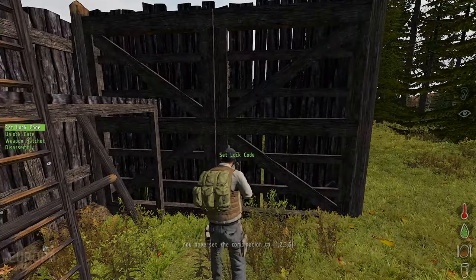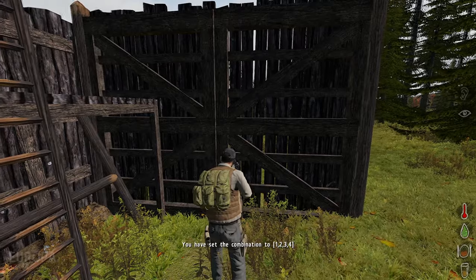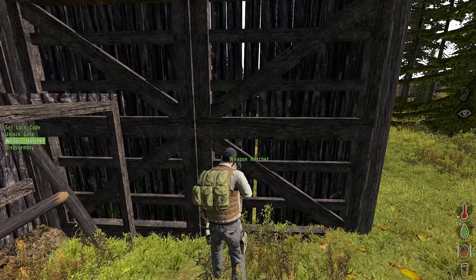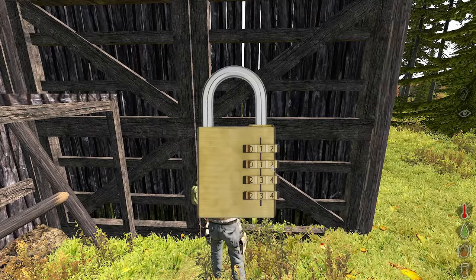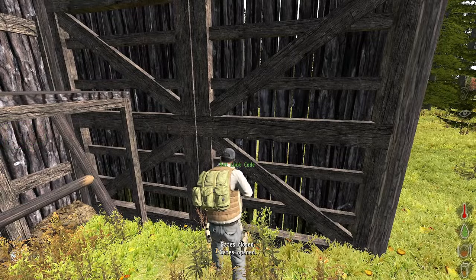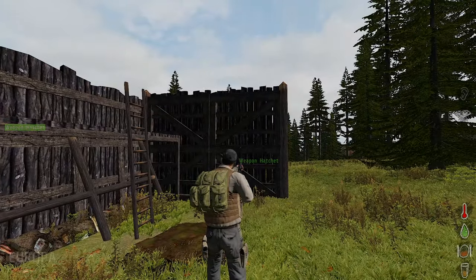I set the wrong combination, so I can set it again. And now it's the right combination. Now the gate can be unlocked and locked again. And that's how you build a gate in Arma 2 DayZ mod 1.9 vanilla.